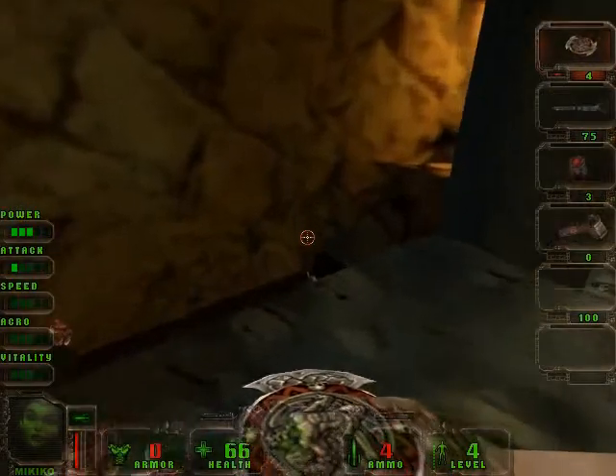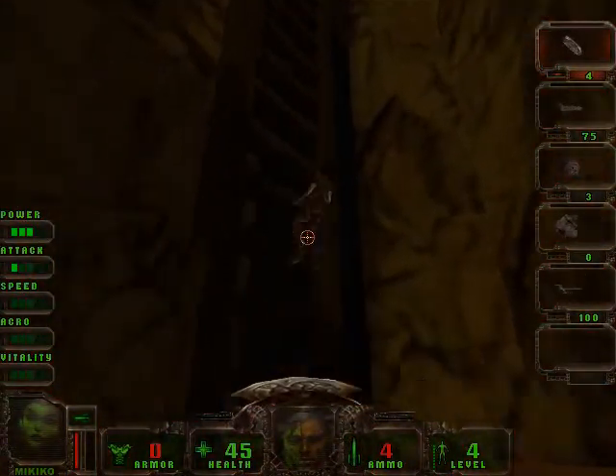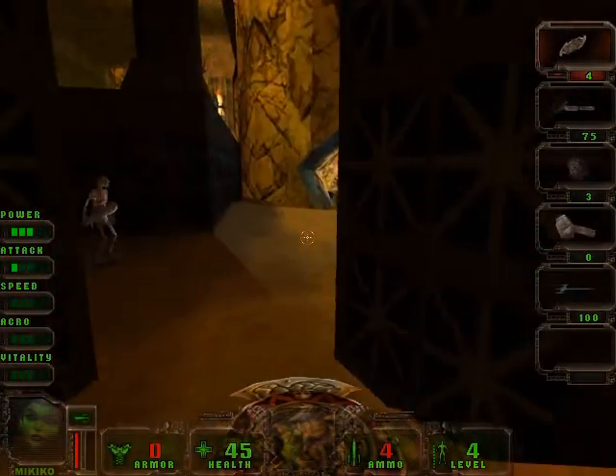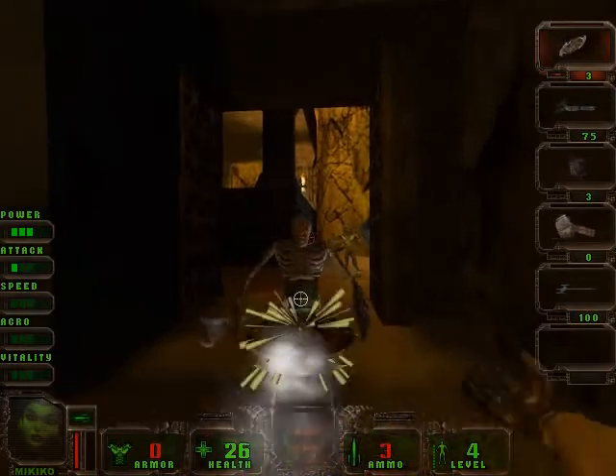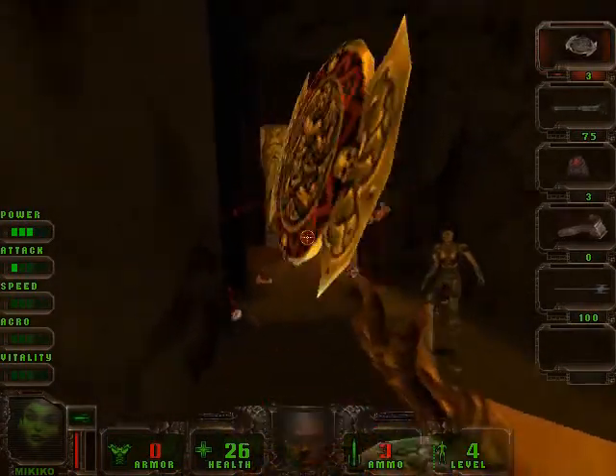First thing I do is climb down the ladder — I take damage, but it's hard to grab them from the top. So I just jump. Now I go into the little structure and spin the world to drop another rock, like I did in Perduo's level.